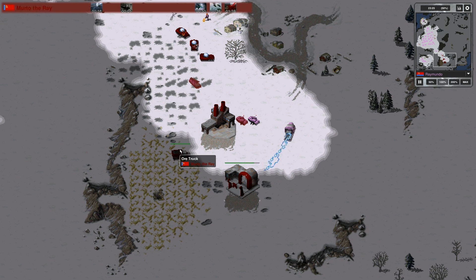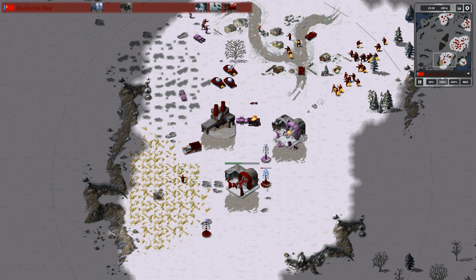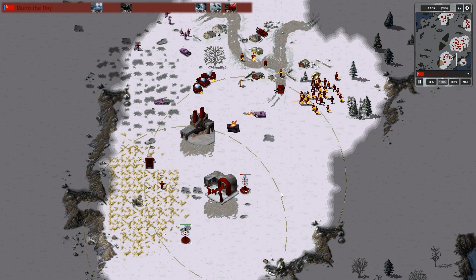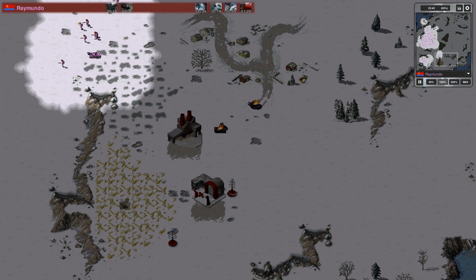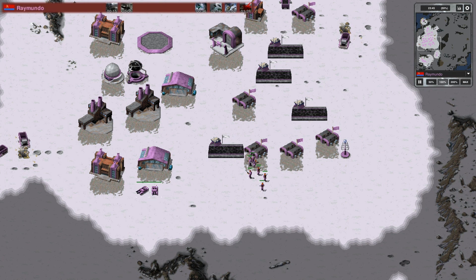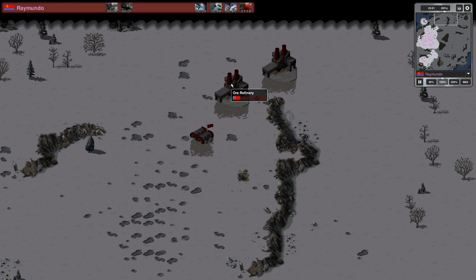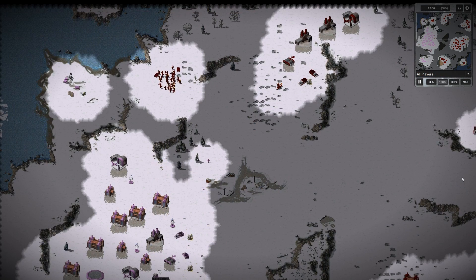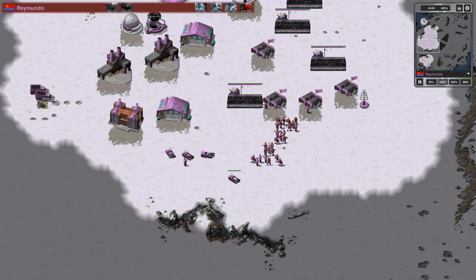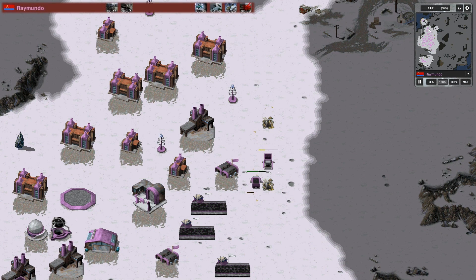Murtro de Rey is taking the southern expansion — he now has three expansions versus Raimundo, who only has his southern expansion which is now empty of ore. So Raimundo is getting quite desperate. He has redeployed his expansion MCV, which tells me he's going to try to retake the expansion to the southeast. But he meets Iron Curtain Tesla tanks and will definitely lose his V2s. Another Iron Curtain by Raimundo — he's just going to move on with his MCV. But Murtro de Rey has also taken this expansion. Two versus one Tesla coils and a lot of units from Murtro — unfortunately Raimundo is not going to take this expansion at all.